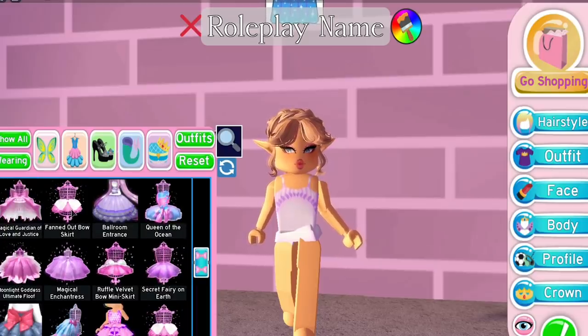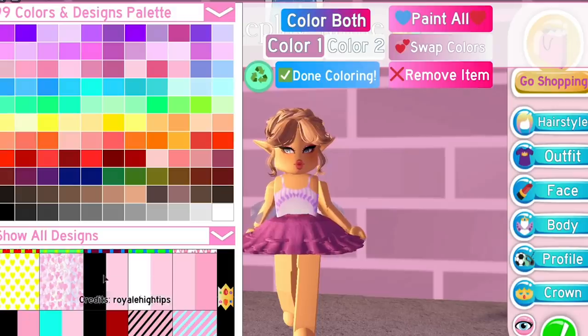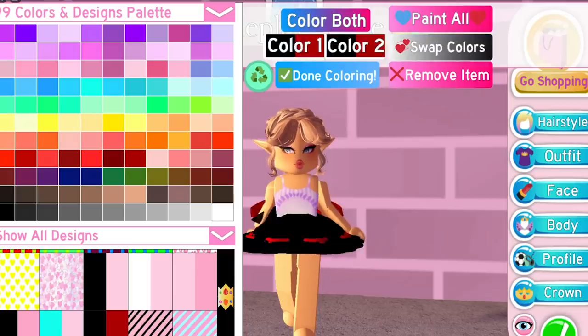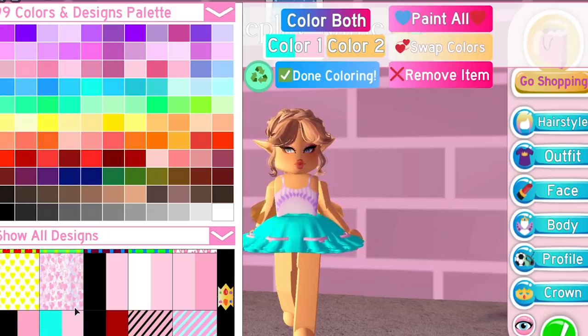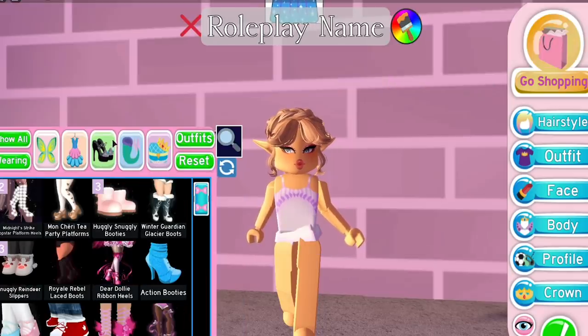The next outfit hack is one I showed at the start. You can use either the fanned out bow skirt or the velvet bow royal mini skirt, then pick any of the two-tone colors — there are more in textures as well. Clicking through these makes the skirt look really flat-textured and awesome. You can also change the bow on the back to any color, so technically you can have three colors on your skirt. Anytime I wear this skirt I like to use one of these patterns because it looks very smooth.